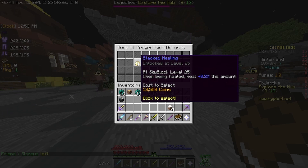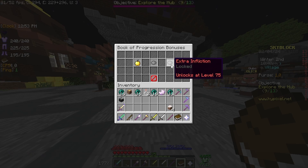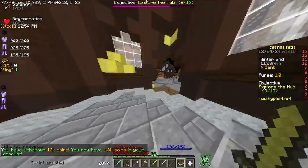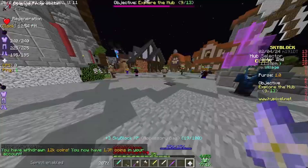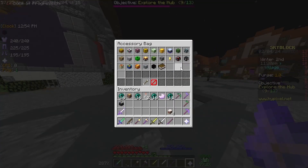There's Stacked Healing, which is the one I have unlocked, Defensive Strongman at level 50, and Extra Infliction at level 75. We're going to bring some coins out just so we can select Stacked Healing. We paid 12k and put the Book of Progression in there, so that's another Talisman. Our Talisman bag is pretty much jam-packed now - we only have four slots left.